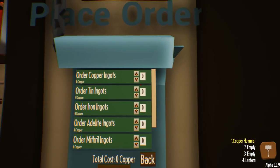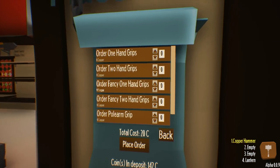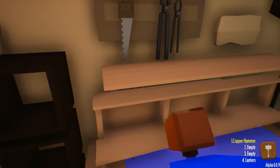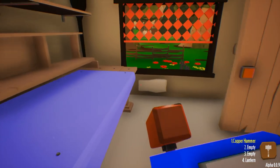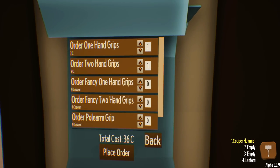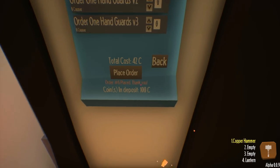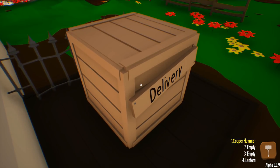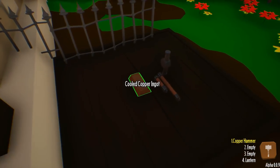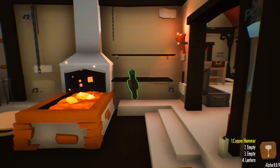We've got one. Let's order two more ingots, a two-handed grip, a one-handed grip, and a two-handed guard as well. This is going to be a big order — 42. Leaves us at 100 exactly. That's my cushion. I always want to leave a hundred in the bank in case I make a massive mistake.